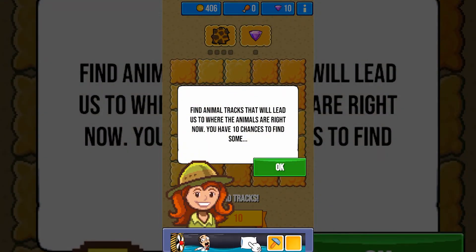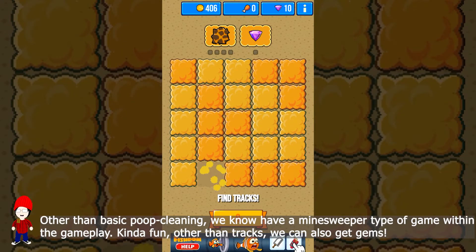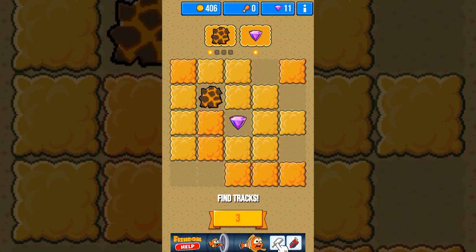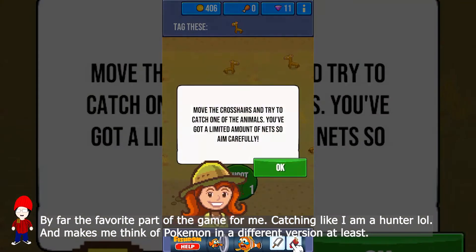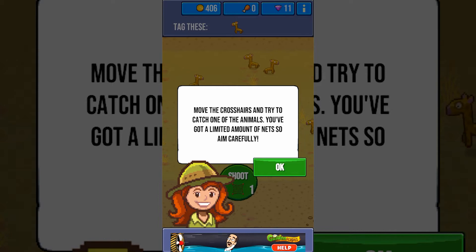Find animal tracks that will lead us to where the animals are. Right now we have 10 chances to find something — kind of didn't get that. You found one of the four tracks; one track gives you one attempt to catch an animal. Move the crosshairs and try to catch one of the animals — you've got a limited amount of nets so aim carefully.